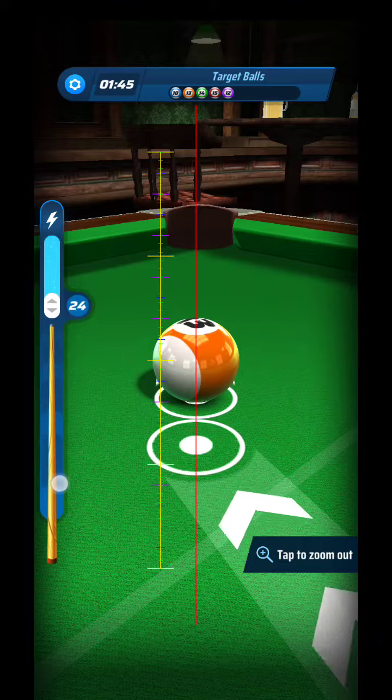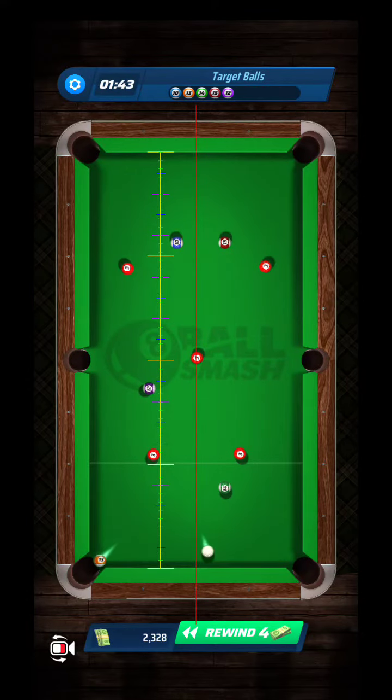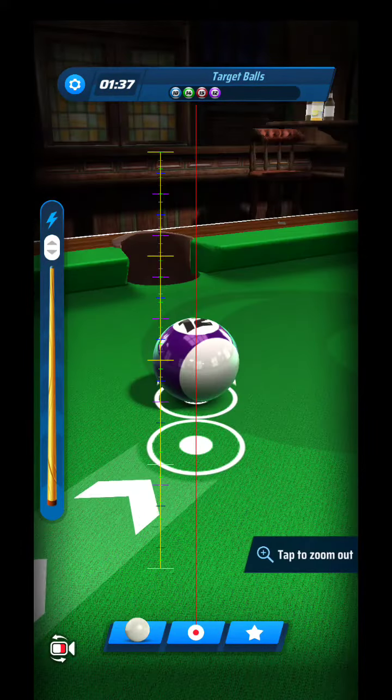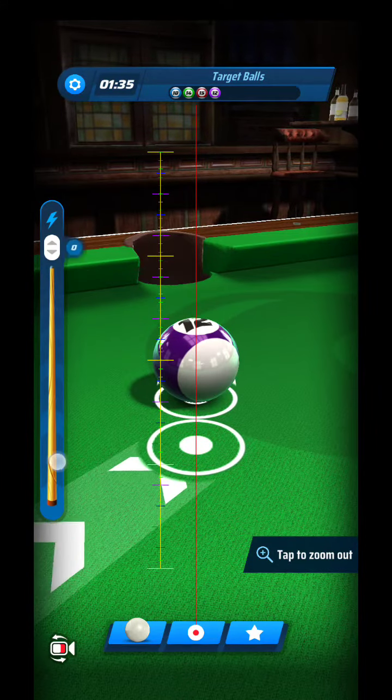But what I typically do is come over here with kind of low power, and what you'll see is that this opens it up so I can come back to the 12 and kind of easily slide down for the next group of balls down there.